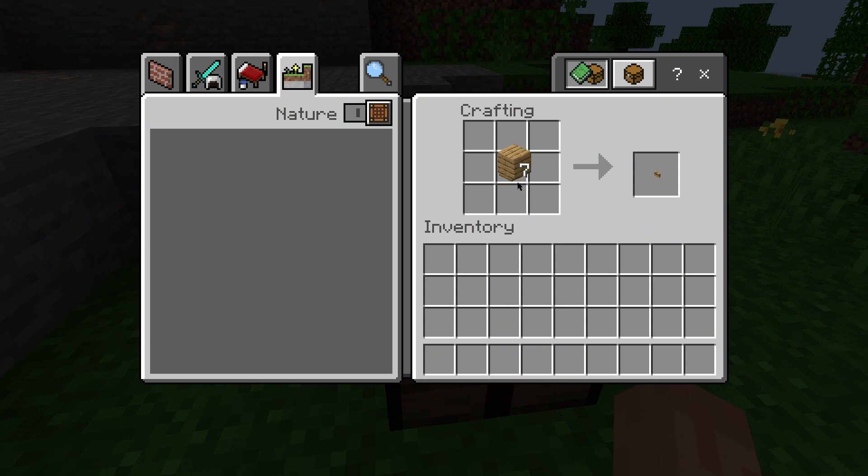Craft sticks by placing two wooden planks on top of each other in the first two squares of the crafting table. Next, craft a wooden pickaxe using three wooden planks and two sticks.